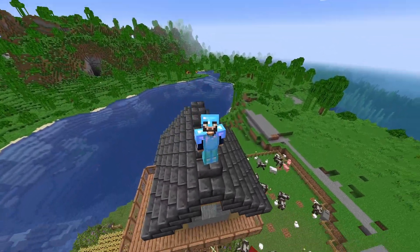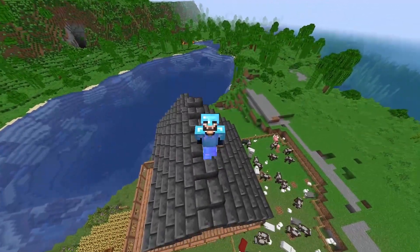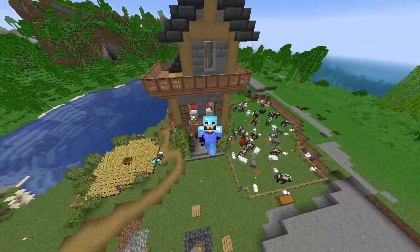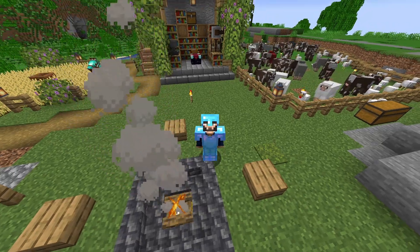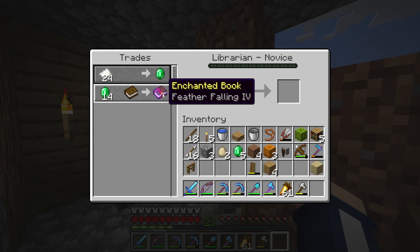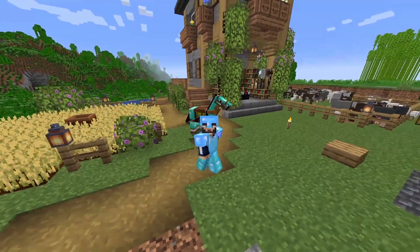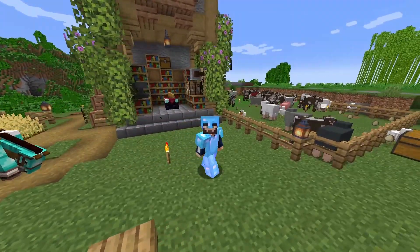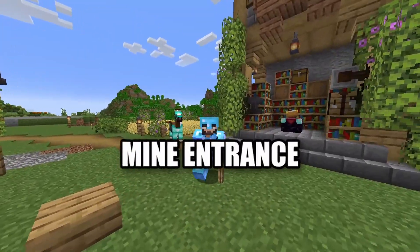You're probably wondering why I'm on the roof of my starter house - well, we now have Feather Falling on our boots! I made another librarian over in the village and he had Feather Falling on offer, and now I feel a little bit safer. In today's episode we'll be working on the base - I'll show you in a second - and we will build a mine entrance later.